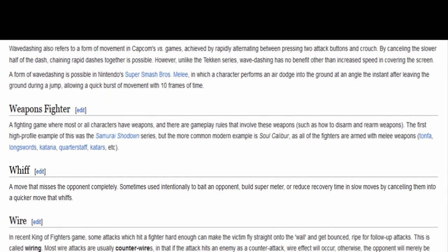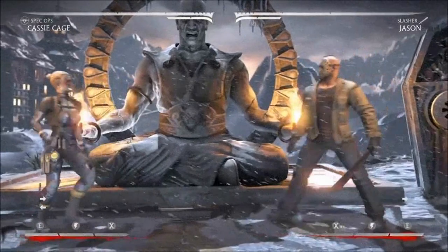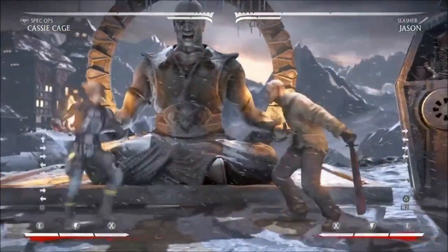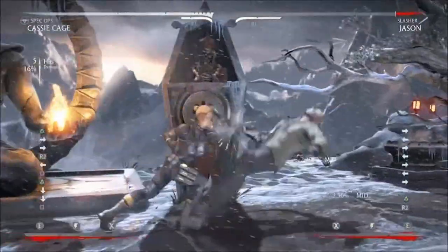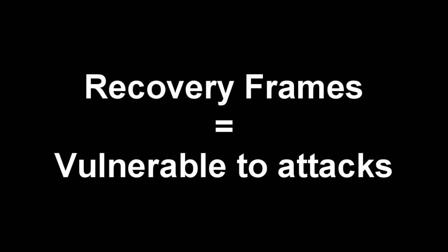Whenever you hear someone say he whiffed an attack — whiff means missed. Like he tried to hit you and it just completely missed. So a whiff punish means you punish someone for whiffing a move. So you're just playing the game and Jason presses forward 2 but you realise he whiffed it, so he holds block straight away — but it's too late because Cassie just whiff punished him. The reason this works even though he's holding block is because when you whiff a move you're still in recovery frames, and if you're in recovery frames you cannot block.